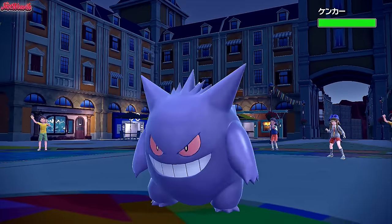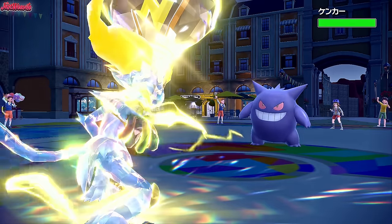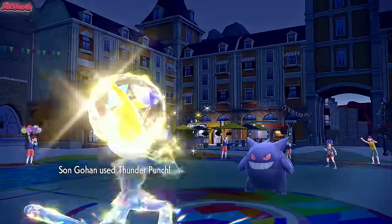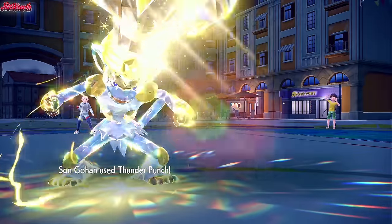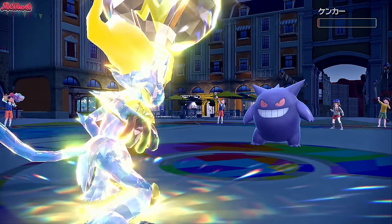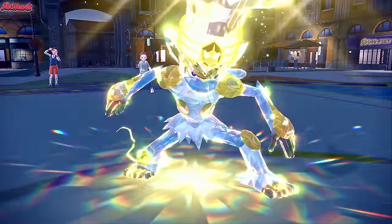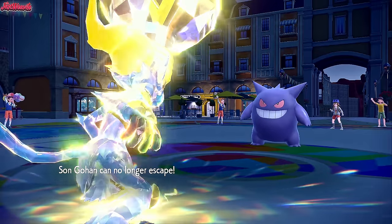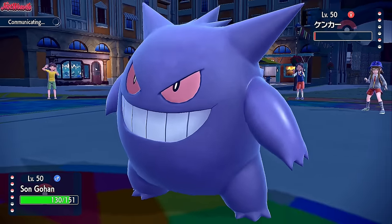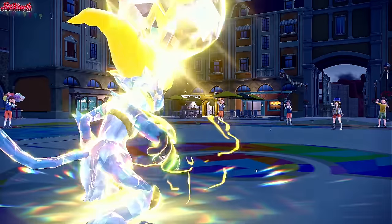In comes Gengar. It gets caught in the Sticky Web, so we should outspeed unless it's Scarfed. We go for Thunder Punch, which comes through, but they're Focus Sashed — ah, Focus Sashed. That puts a damper on things. They go for Mean Look, but I wasn't switching out anyway. So we go for Fire Punch to switch it up just in case. Fire Punch comes through, taking out the Gengar — and even if they Cursed Body us, it doesn't matter.